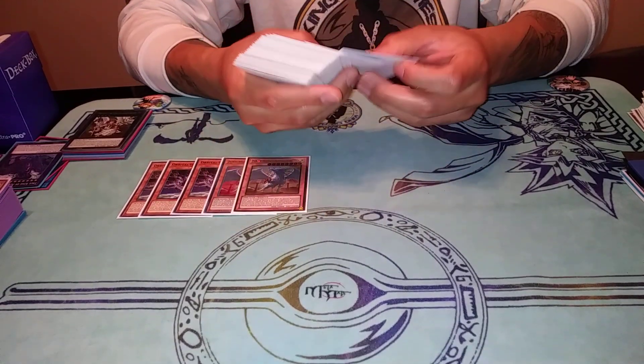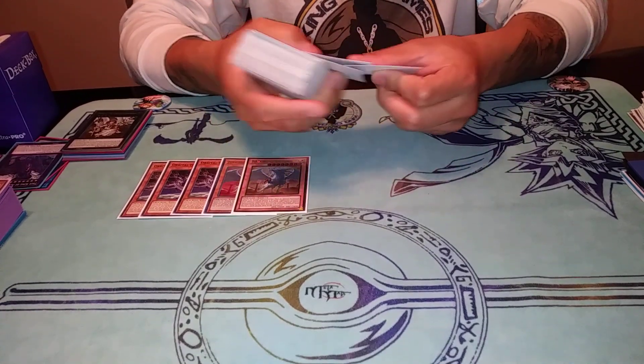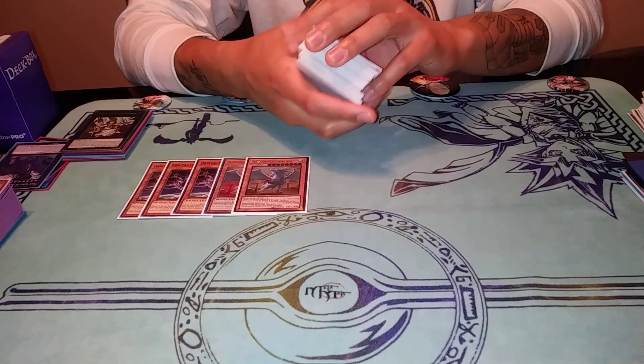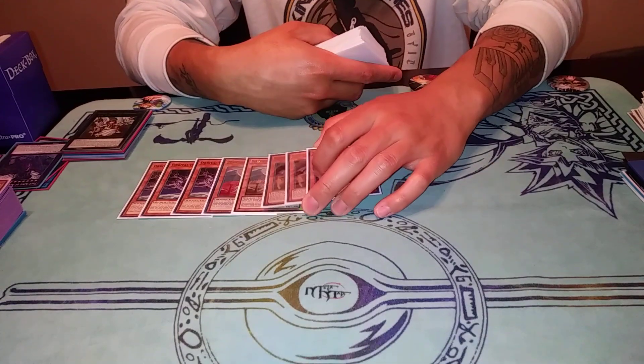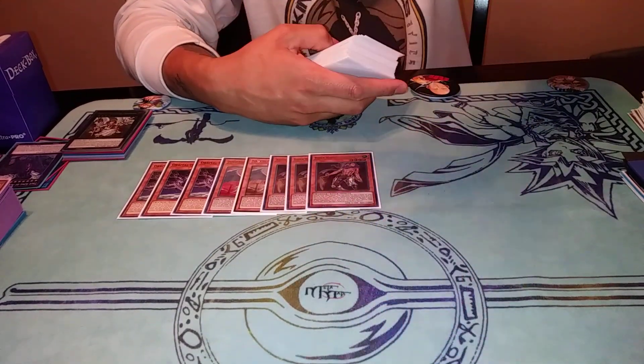Two copies of Judgment Dragon — just two for this list. I actually want to bump it to three and play Eclipse Wyverns because this card is really strong. I don't have Punishment Dragons either, so I'm missing a couple cards, but I have almost everything I need for Lightsworns. And when I say this is a Lightsworn deck, it actually is.